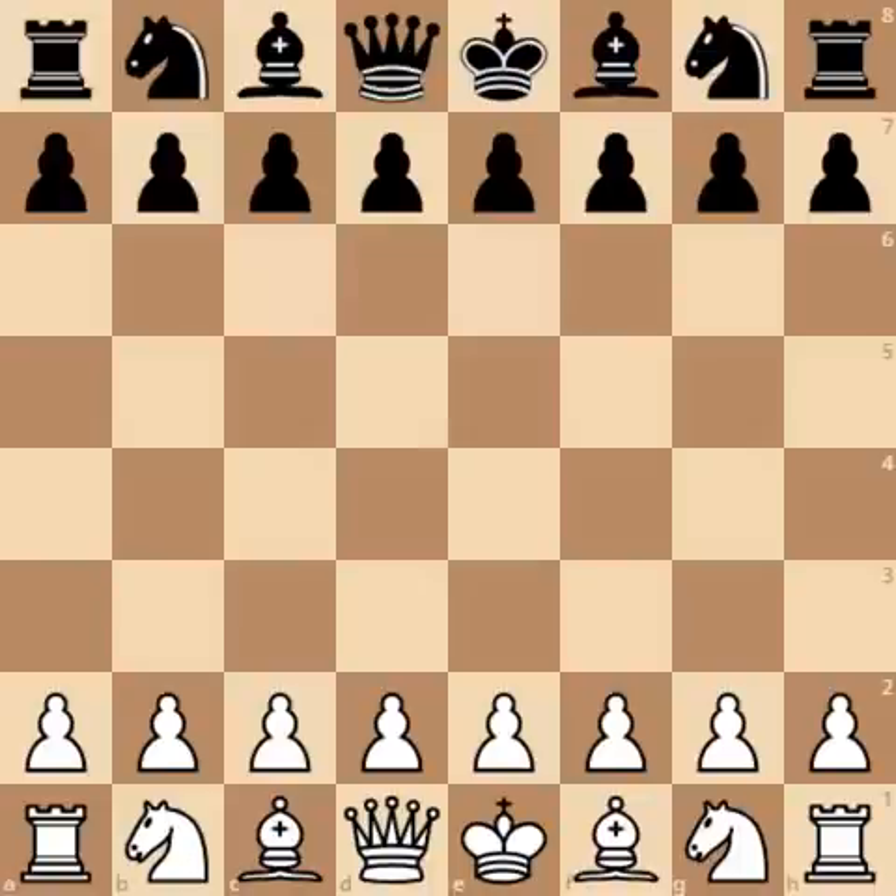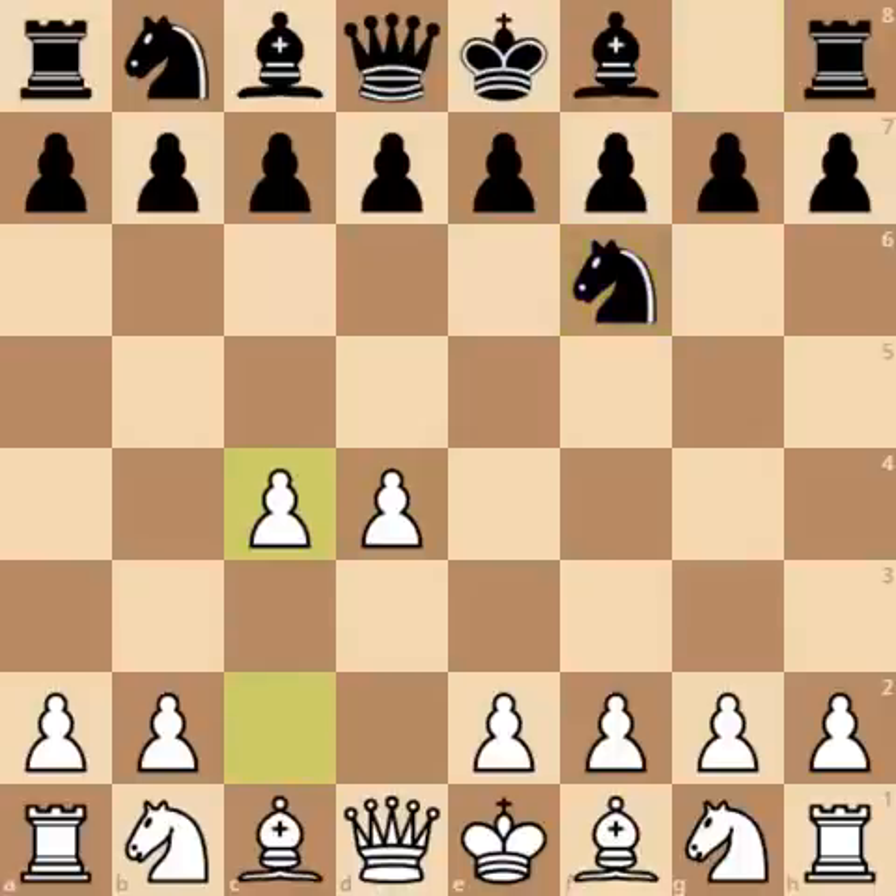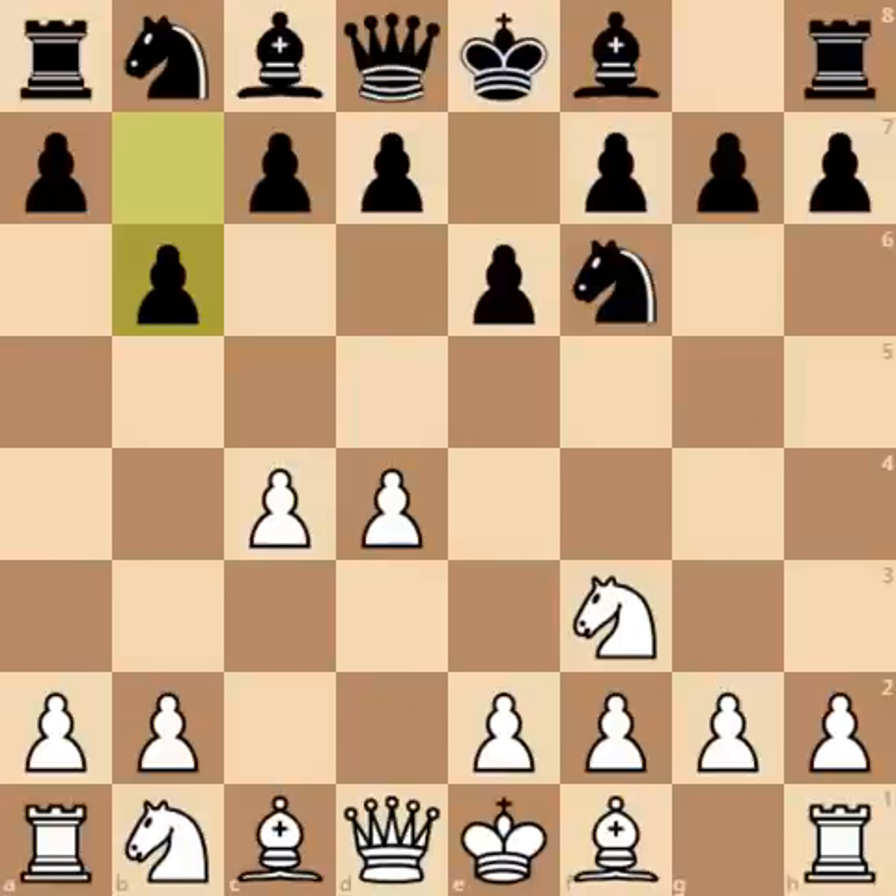In this game AlphaZero had the white pieces. He began the game with pawn to d4, and now Nf6, c4, e6, Nf3, b6 — and we have Queen's Indian Defense on the board.